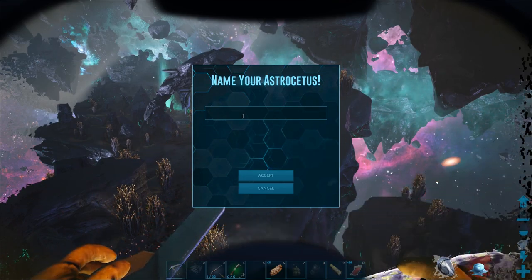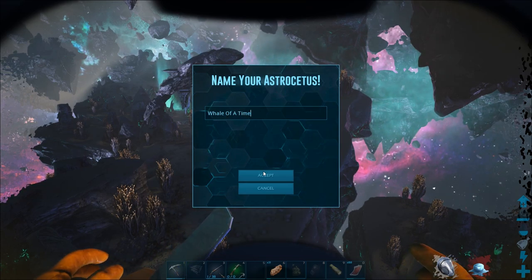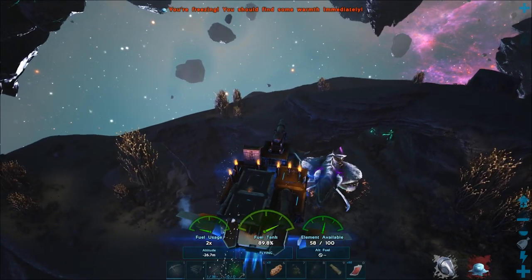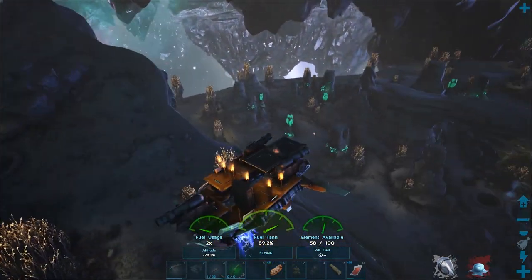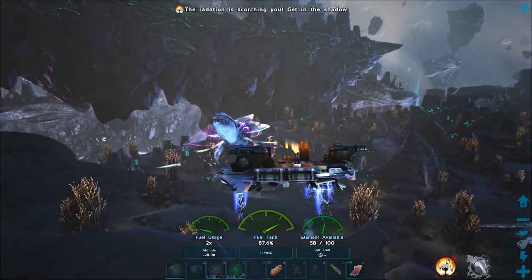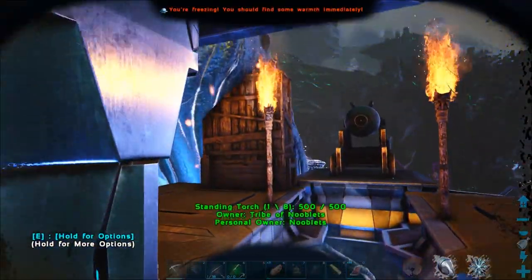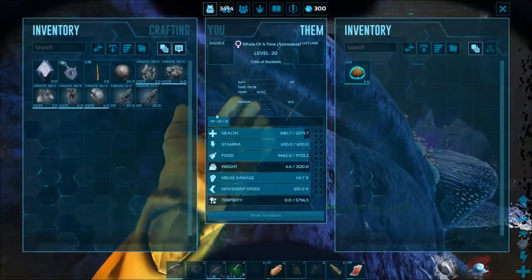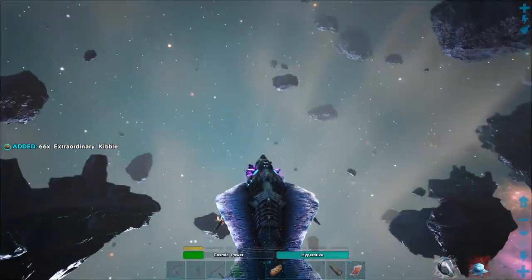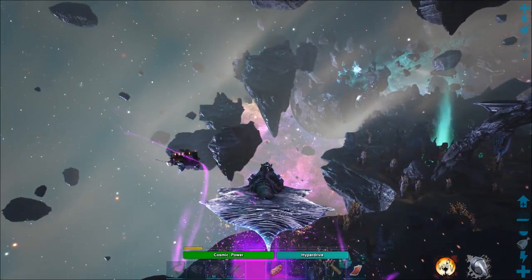There we go - we've now got a space whale! What shall I name it? Whale of a Time! Now let's put a saddle on it and take it out for a spin. It does look cool - the modellers and designers did a great job on it.